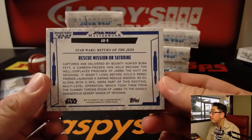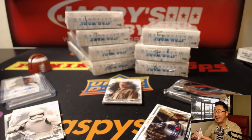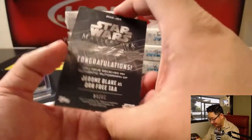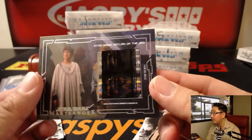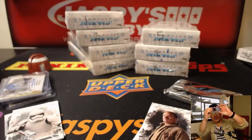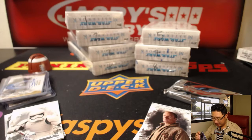Rescue Mission on Tatooine. Bib Fortuna, 15 out of 50. The wood sketch card — you burned in the images, I see. Nice, we'll definitely have to look out for those. And then we have an autograph of Jerome Blake as Orn Free Ta, 24 out of 25. Nice. And we've got a film cell — Mon Mothma right here. It's kind of hard to see, but if we put it towards the light... The scene is 'Many Bothans.' Poor Bothans.